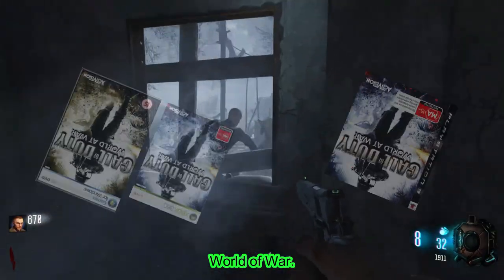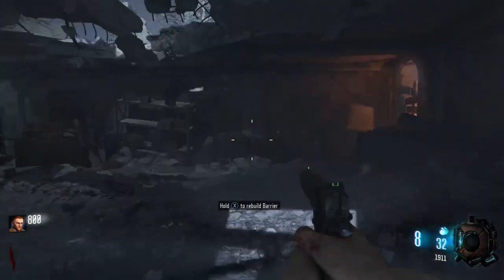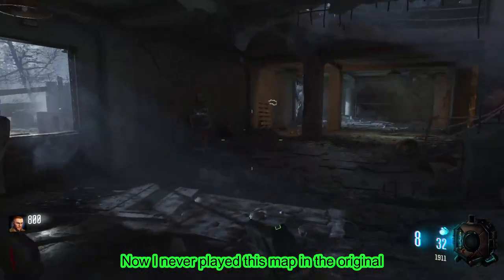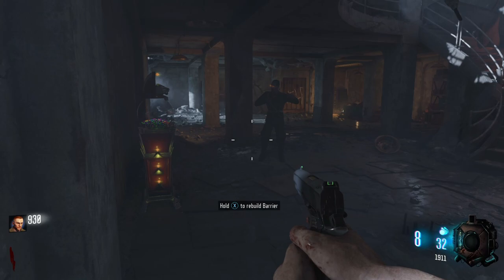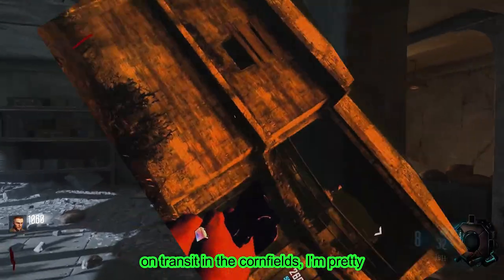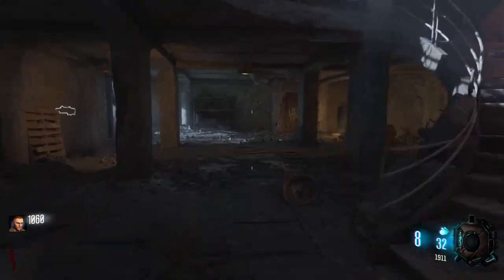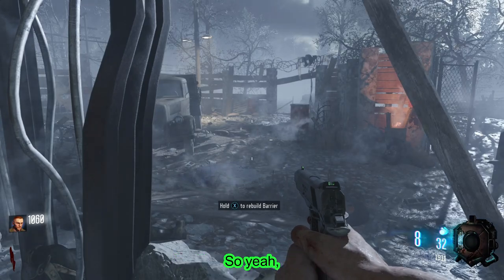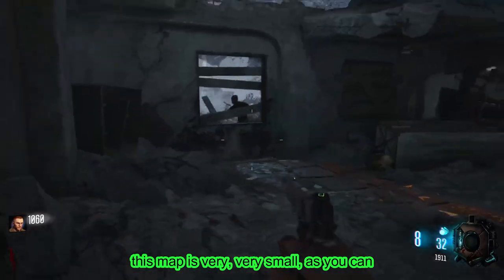This map was originally brought out in World at War as the first zombies map ever created, so it has a lot of royalty to it. I never played it in the original World at War — I've only played it in Black Ops 3, and I've seen it on Cold War and on Transit in the cornfields. If I'm wrong, let me know in the comments where else this map has appeared.